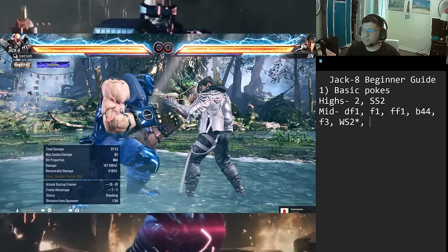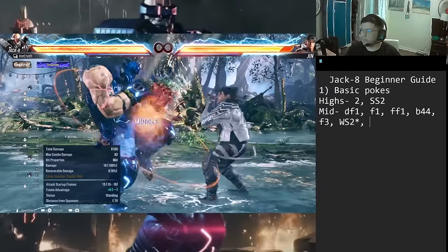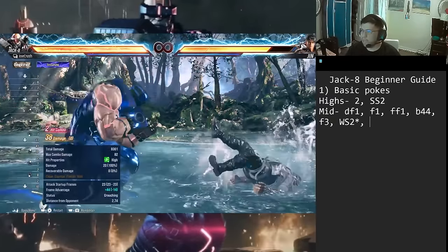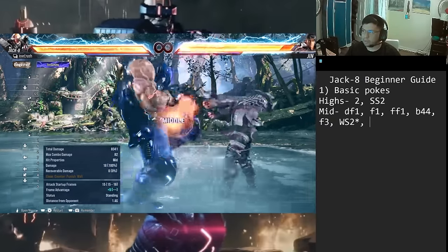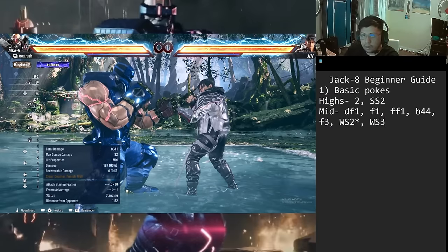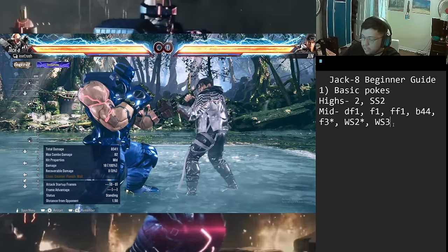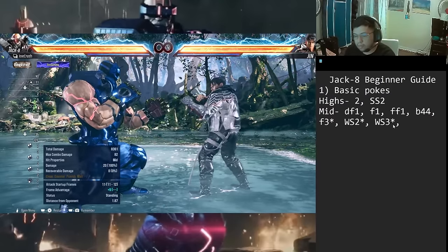While standing 3 (WS3) is basically the same as forward 3. You can go into Gamma Howl from it by holding down-forward. It has the same extensions as forward 3 — WS3,2 and WS3,1+2 — and plays exactly the same as f3 except you do it from crouch. Both f3 and WS2 and WS3 get stars on my list because they're my favorite mids.